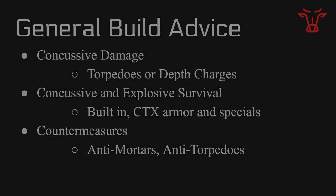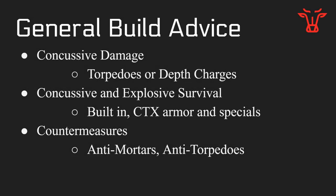I have some general build advice for skirmish ships. Skirmish ships generally have concussive damage, torpedoes, or depth charges. I think torpedoes are going to be the way to go in these targets — you'll notice the Riot has torpedoes and the Silverfish has depth charges. The problem comes down to splash versus accuracy-based weapons. If your enemy is moving quickly, accuracy-based weapons such as torpedoes are going to do better than splash-based weapons such as depth charges.